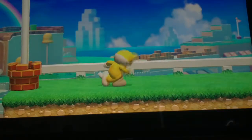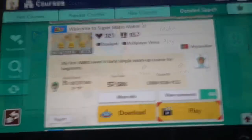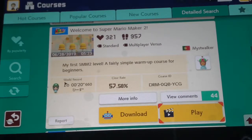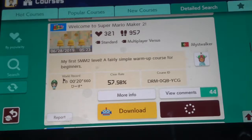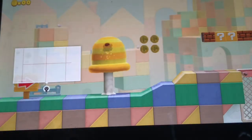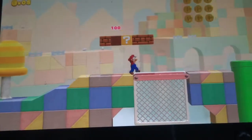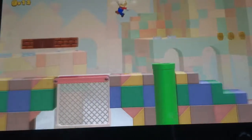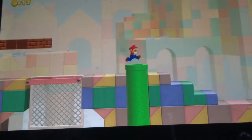Now I'm going to go into course world and play some levels on course world, and they're gonna get a feature on my channel. I'm gonna try this one called Welcome to Super Mario Maker 2. I'm just gonna make it real quick. This one's good, let's do it. Mystery Walker I think. I love this level. It's so inspiring me, this person. I do like this one.